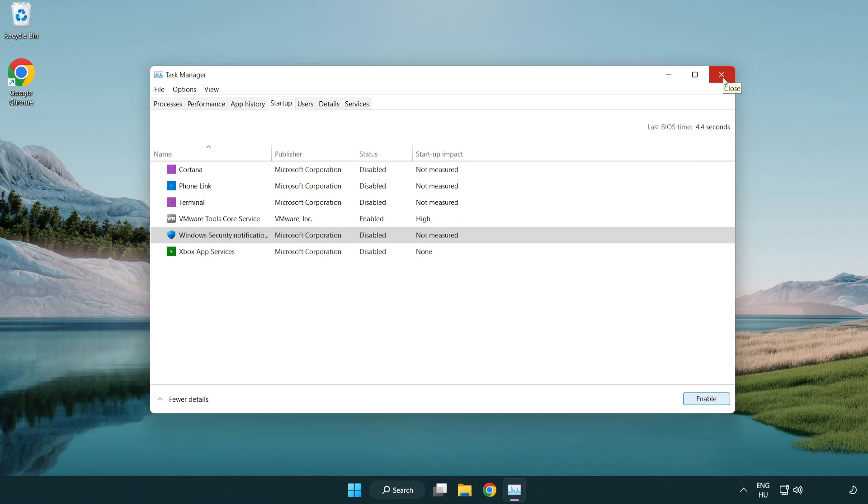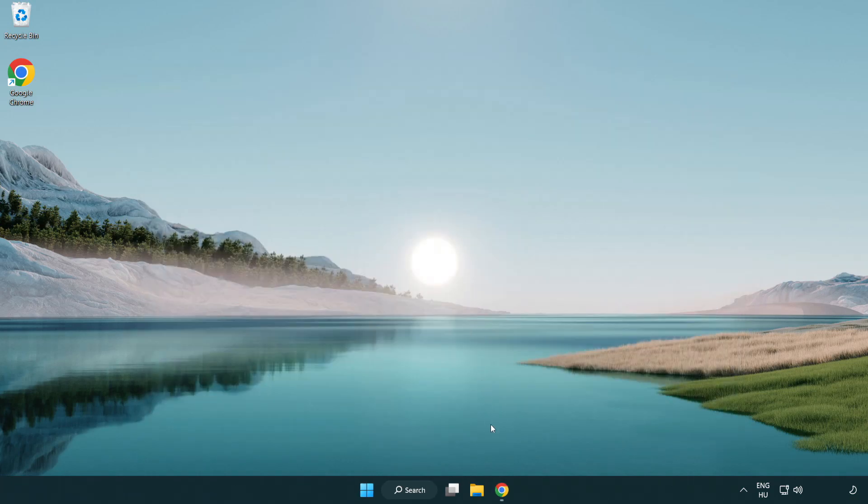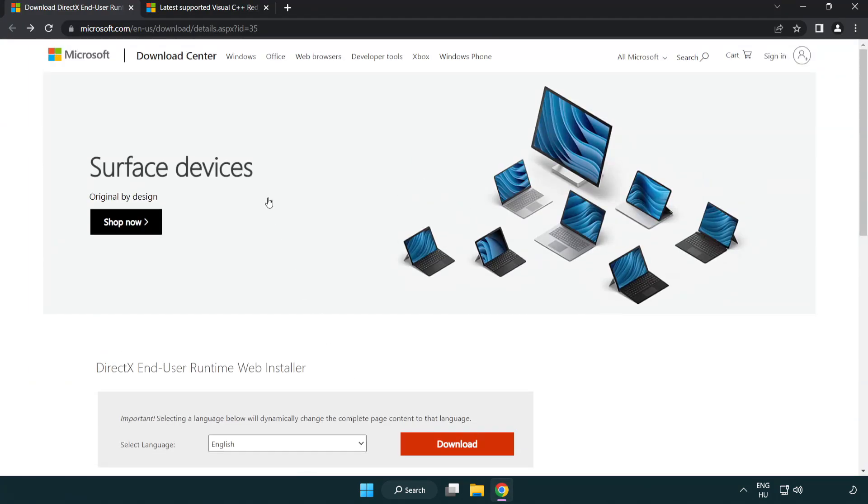Close the window. Open an internet browser. Go to the website — link in the description.